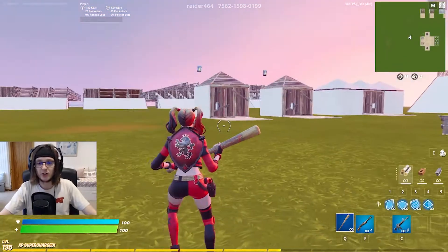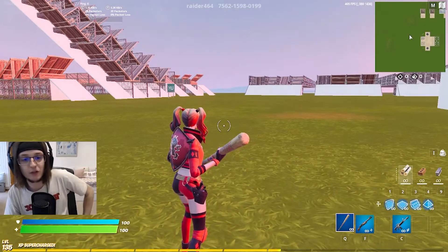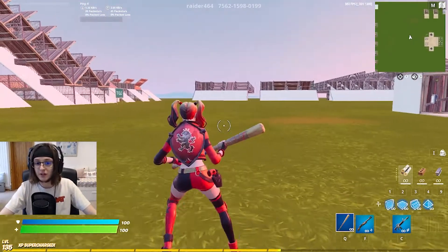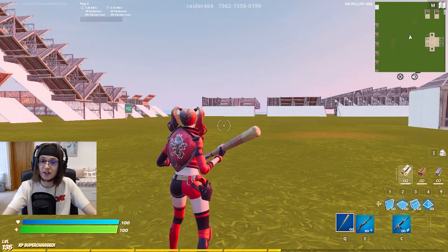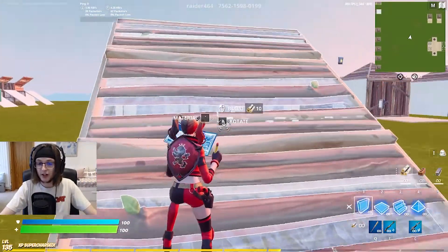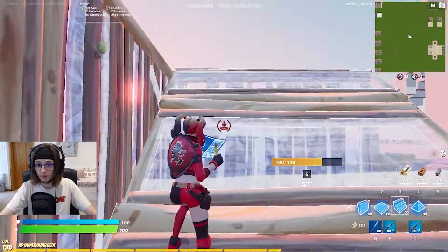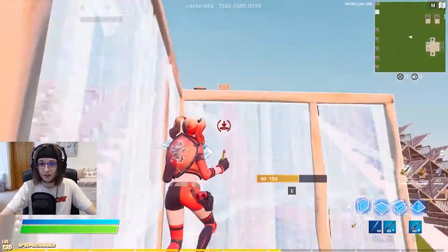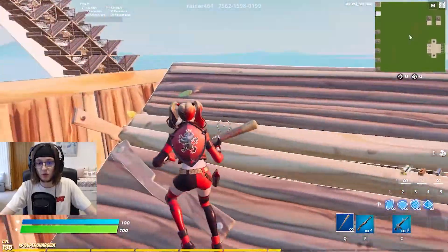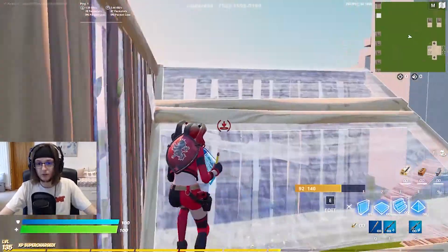The next thing after mastering the protected ramp is the 90. This is a really famous move that's been around a long time — it's an amazing technique to get high over your opponent as quickly as possible. You place a ramp, walk up to it, get your wall out, spin, walk up, spin again, jump and place a ramp. Keep going up like this — you get several layers very quickly, and it's protected because the walls help shield you.